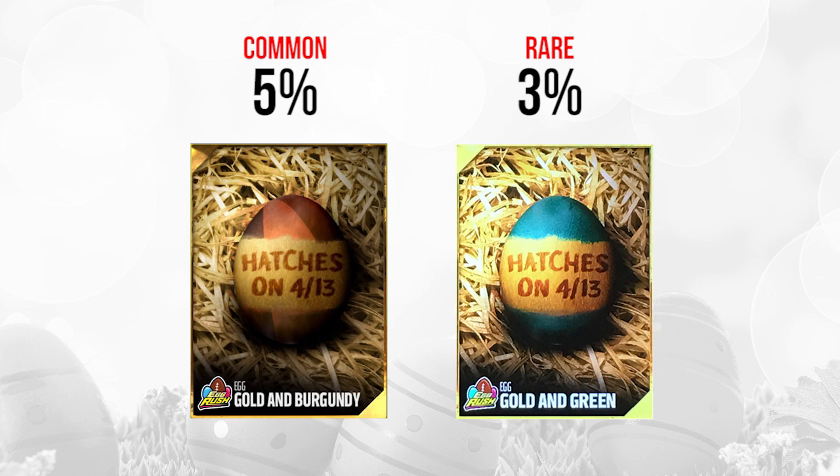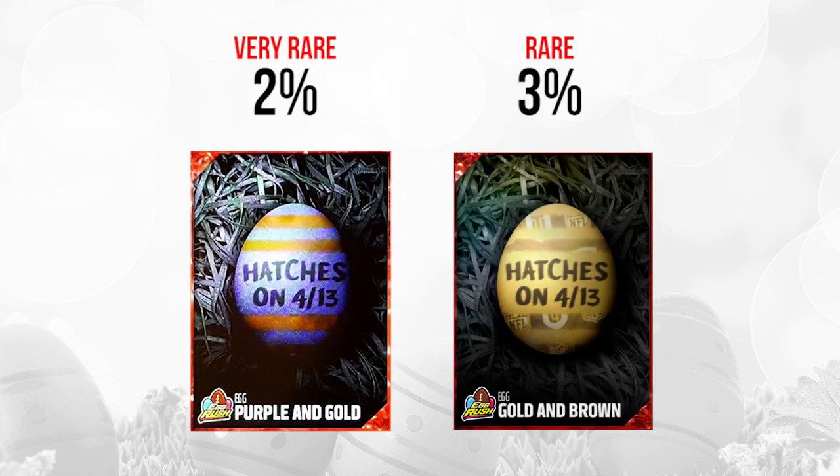In terms of the elites for 4-13, we actually have some decent ones. We have a very rare one on the left — that purple and gold one — which should be pretty solid at 2% of all eggs that were pulled. And then the one on the right looks a lot like a signature pack to me. I don't know for sure, but it looks pretty likely that it's going to be a signature pack, and that one is rare at 3%. Two good ones there on the elites for 4-13.